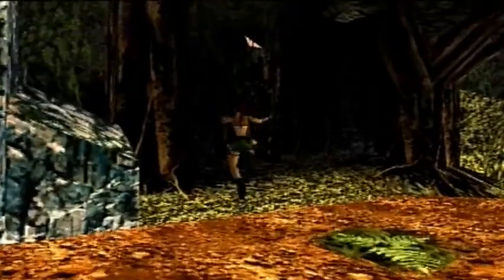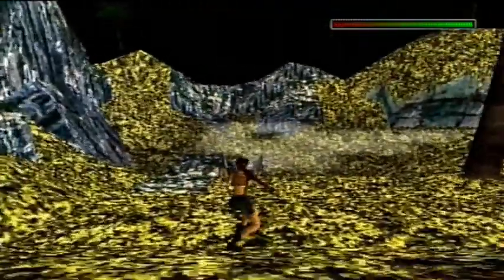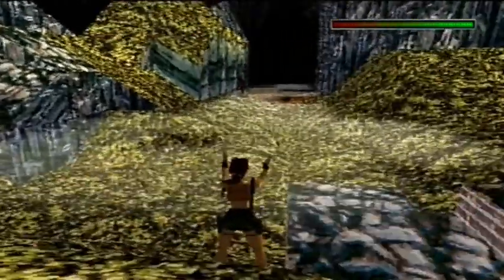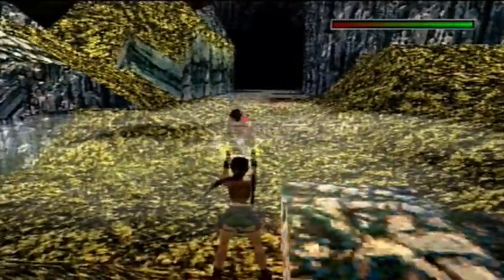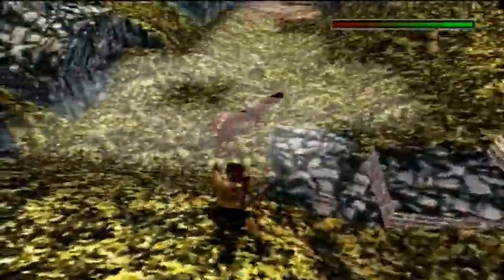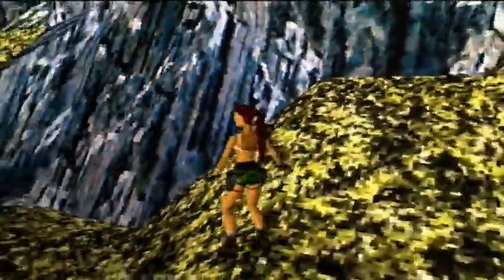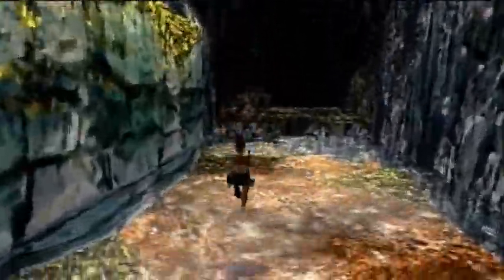We need to do a very precise jump here and make our way down into the valley. As soon as we go here, a raptor's going to approach us, so I'm going to get in position. I want to get as many shots on him as I can. Get my pistols — boom, he goes down. There's loads of raptors here. It's an absolute nightmare, really.